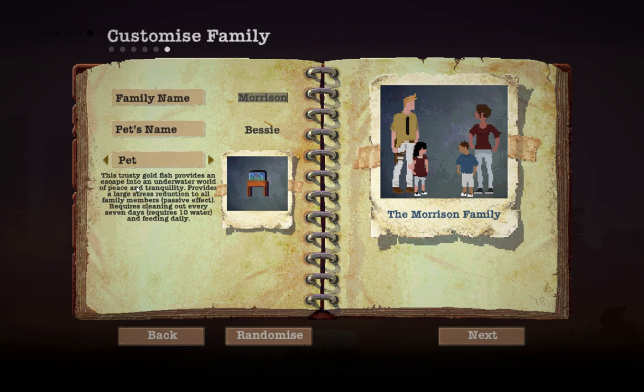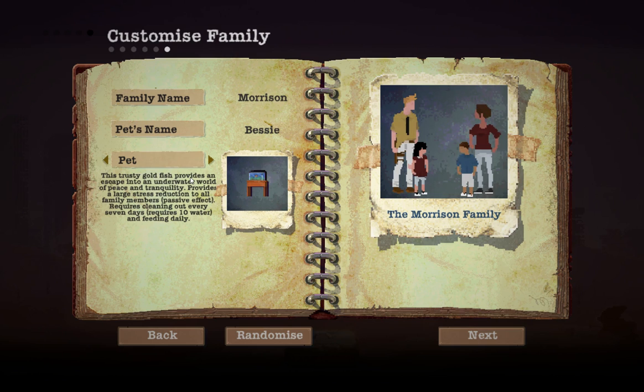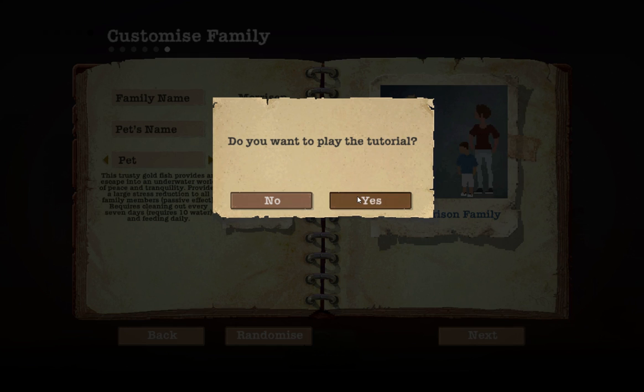A lot of people start with a different type of pet, like a horse and all that. The reason I do the goldfish is later on there's a bunker that you have to count the fish's bubbles, and that tells you the code. So the Morrison family — here we go. Bessie's a good fish name, I suppose.